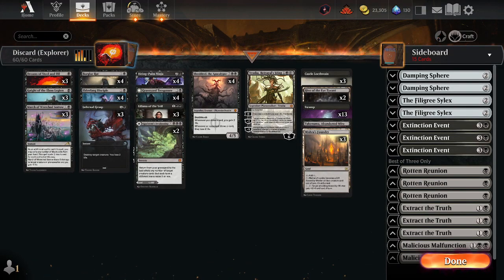Alright, welcome back. We have a new deck in Explorer and Pioneer: Monoblack Discard. Monoblack Discard has been getting some press lately, and I would like to share my build, which I recently used to qualify for a regional championship tournament.